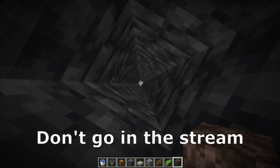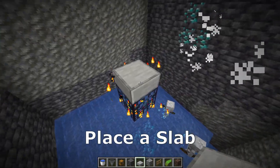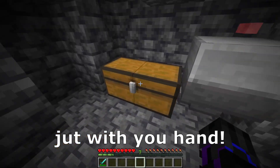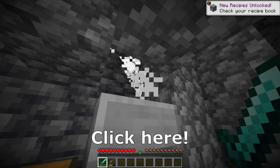Don't go in the stream because if you fall here, you get a lot of damage. We need to go here, remove that torch, and place a slab above the spawner. As you can see, you can beat the mobs just with your hand and your loot is here.